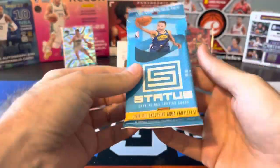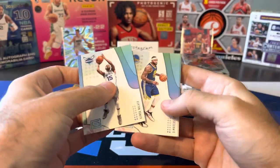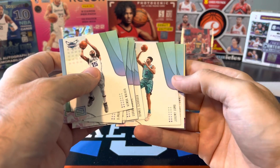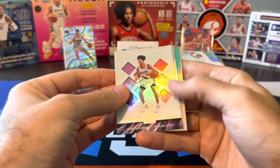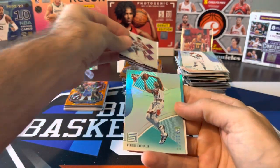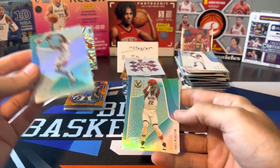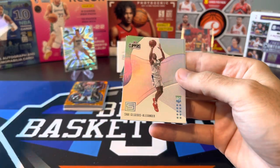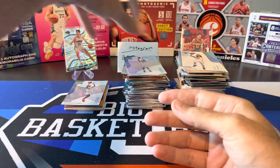Last pack — 2018-19 Status. Can we finally pull a Luka Rookie out of one of these? Status in 2018 was a retail-only product, so all the numbered cards, parallels, and autos are in retail — there was no hobby product. Jeremy Lamb, and let's see if our Rookie is coming up. We got an insert — Rookie Credentials Simons. Wendell Carter Jr. is going to be our Aqua. Chris Middleton, another Aqua. Three base rookies — Moussa, Shea — that's a good one — and Jerome Robinson. Still no Luka, unfortunately, in those 2018 packs.